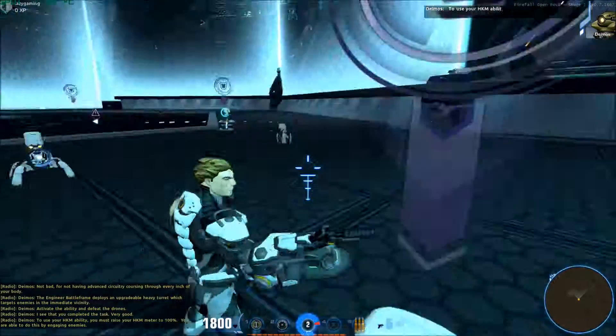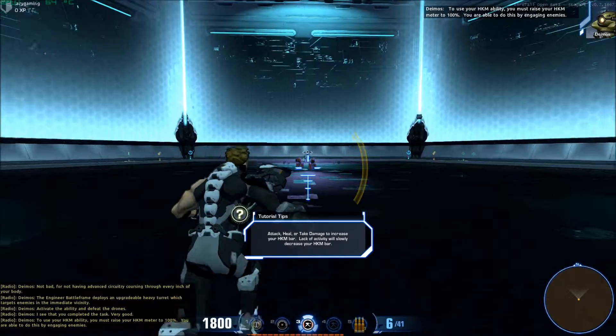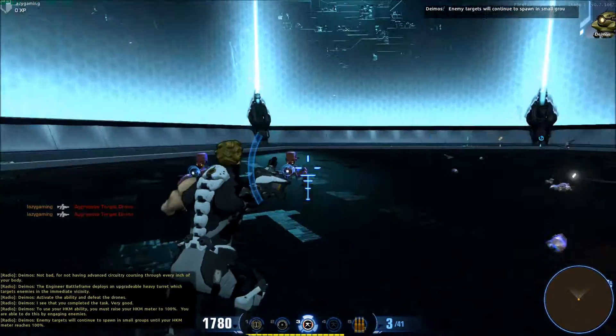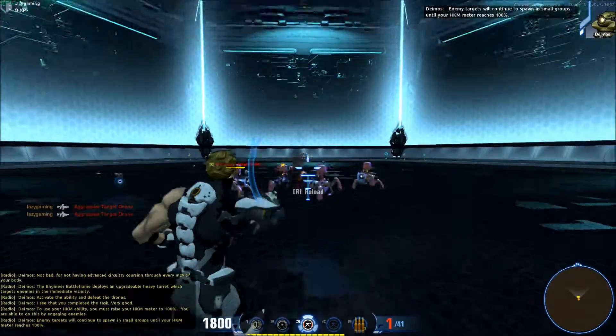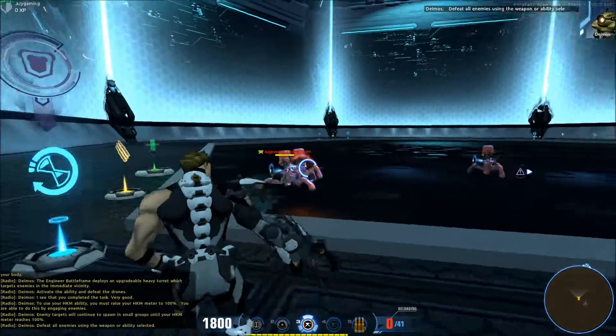To use your HKM ability, you must raise your HKM meter to 100%. You are able to do this by engaging enemies. Enemy targets will continue to spawn in small groups until your HKM meter reaches 100%. Defeat all enemies using the weapon or ability selected.